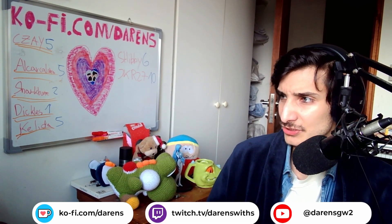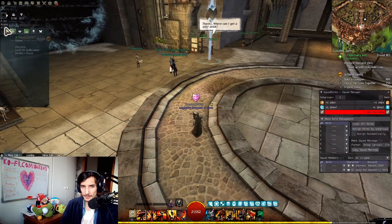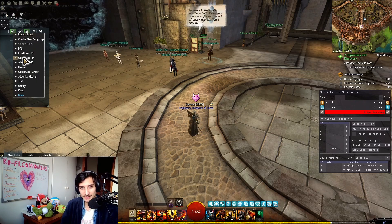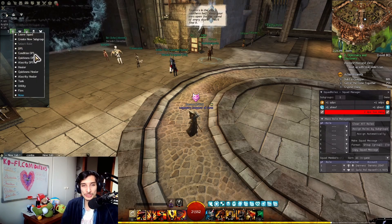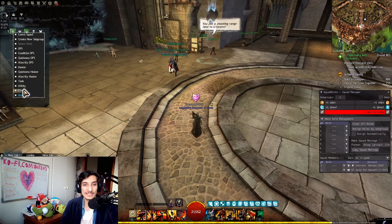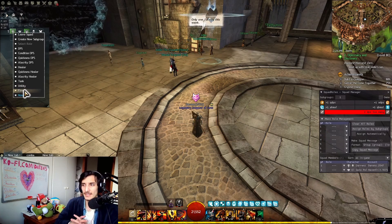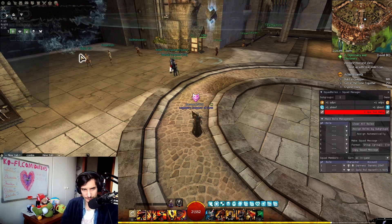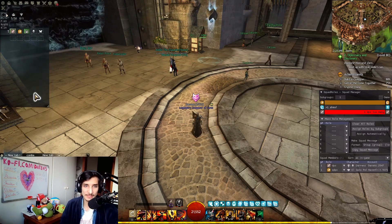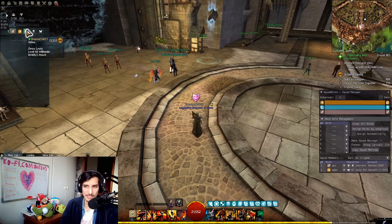Here we have a squad ready to go, and if you right-click on people, you can assign them roles: DPS, condition DPS, quickness DPS, alacrity DPS, healer quickness, healer alacrity, healer, tank, utility, and flex — which means they can do whatever they're asked. For example, a DPS gets the DPS icon, quickness DPS gets the quickness DPS icon, and an alacrity healer gets their corresponding icon.